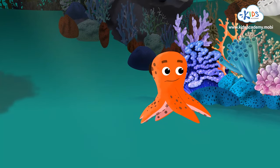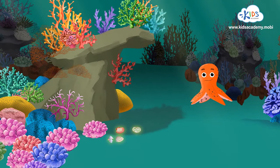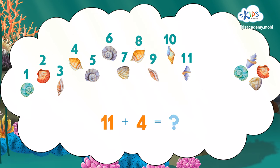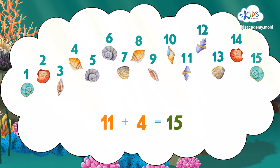Let's go have a peek under that stone! Great! There are four seashells here! Let's add them all together! Eleven plus four more makes how many seashells? Twelve, thirteen, fourteen, fifteen! So we've found fifteen seashells so far!